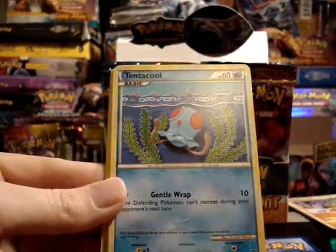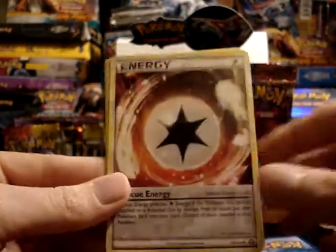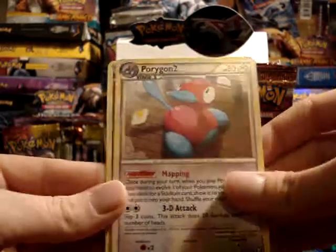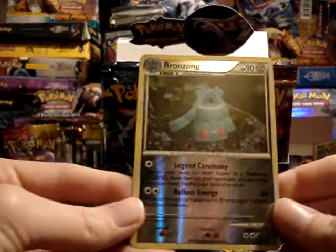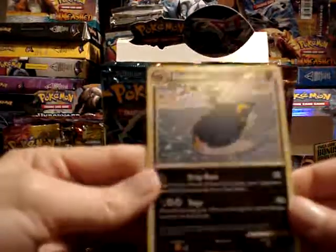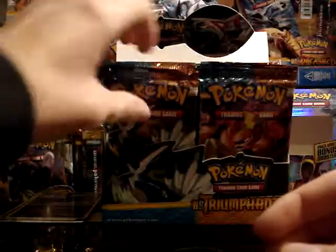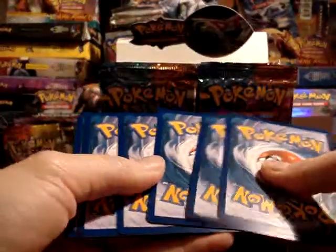Nidoran female, Tentacool, Dratini, Kricketot, Nidoran male — oh nice, Rescue Energy — Porygon 2, and Magby. My reverse is another rare, Bronzong. And my rare is Sharpedo. I do like Sharpedo, although I'm not crazy about the artwork. I think some of the other sets like Team Rocket Returns did a better job with the Sharpedo artwork, but still kind of cool to see it again.